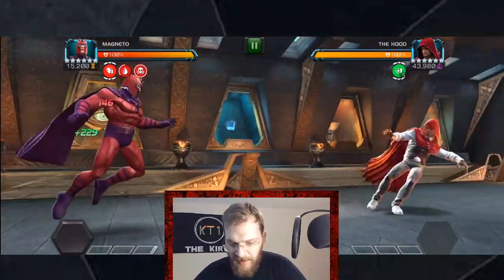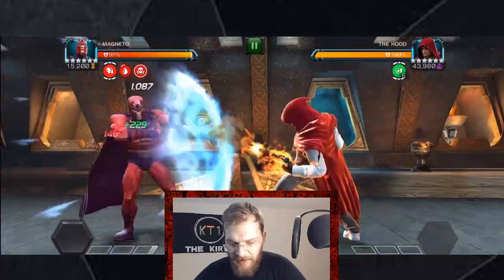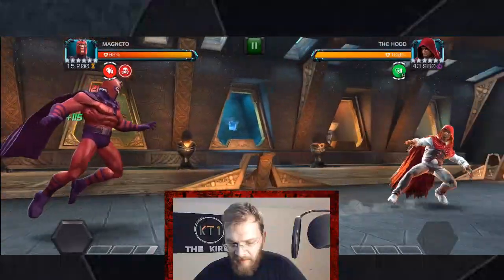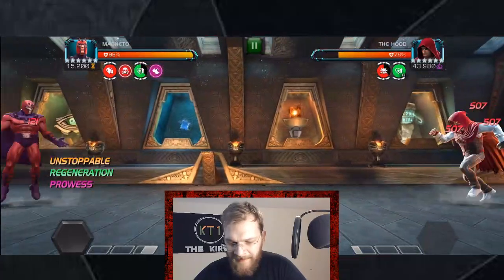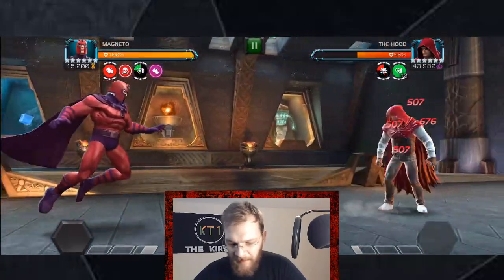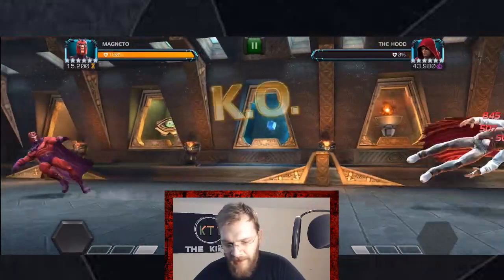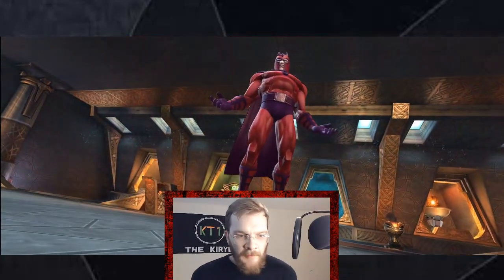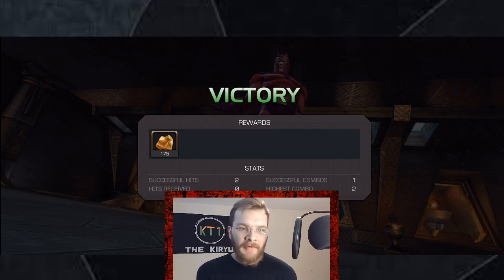Initially you can see I'm not doing anything — just letting that aggression regeneration build up to about 10, then I drop a heavy attack and his health bar disappears. You can do that again and the fight's over — two heavy attacks, done and dusted. A very similar process works with Rhino and plenty of other champions, but Kingpin, Rhino, and Magneto are the ones you want here. Very simple, very effective.